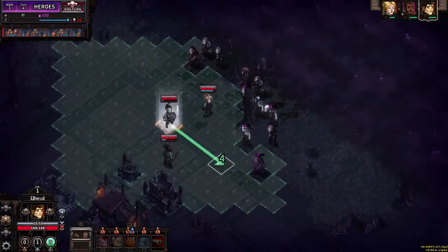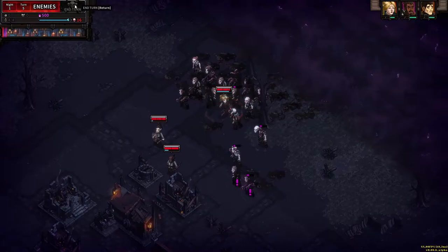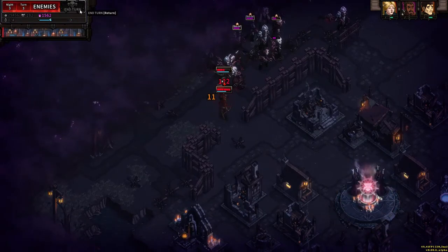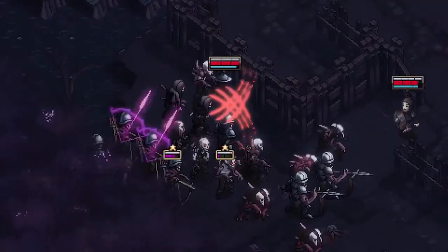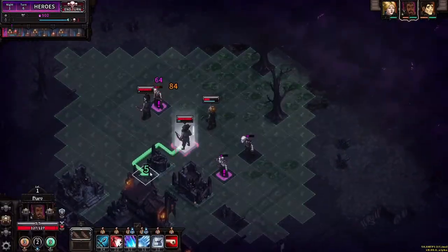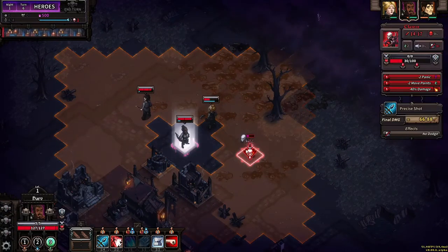When you're finished attacking, your turn is over and the enemy's turn begins. Waves of foes will steadily appear, and it's up to you to slay them and prevent them from overrunning your city. Enemies will attack everything in their path — heroes, barricades, walls, and buildings — so it's important to anticipate how they'll progress. As the battle progresses, you'll see the exact number of creatures left to kill in order to end the battle phase.